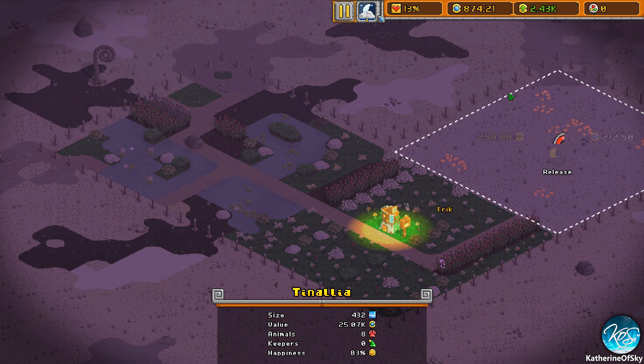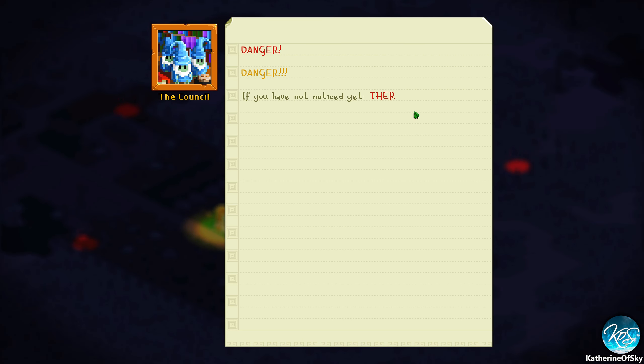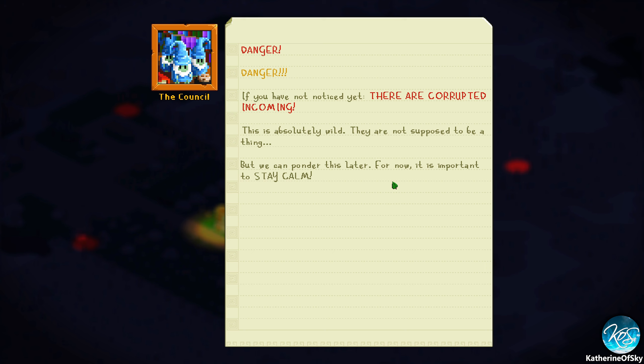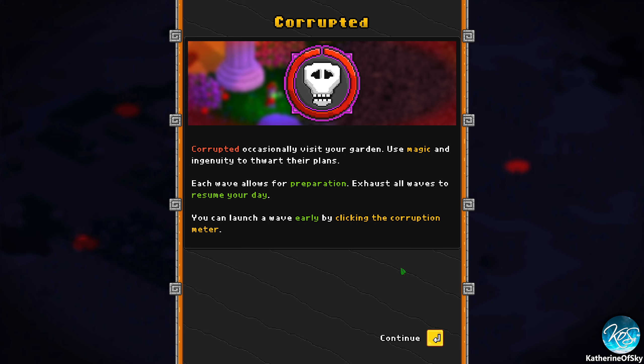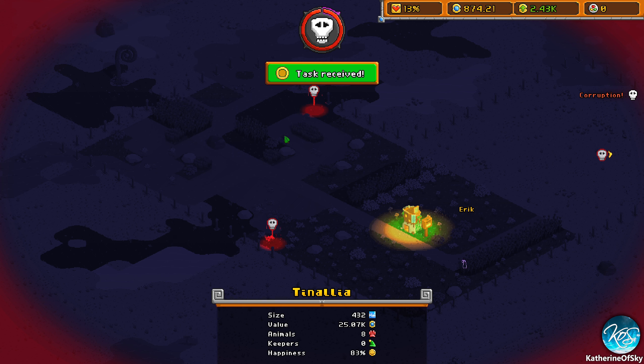We just got a new plot. Whoops — okay, they're corrupted incoming! These are enemies in the game and I'm not the biggest fan, but it's okay. We've got a new upgrade for our gloves: the banishment spell. Use it to banish the intruders. Don't banish any friendlies — that's also a new thing. Corrupted occasionally visit your garden; use magic and ingenuity to thwart their plans. Each wave allows for preparation.